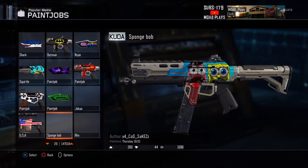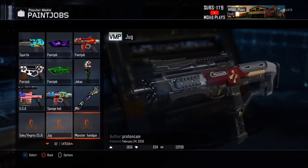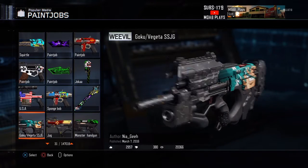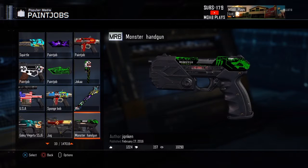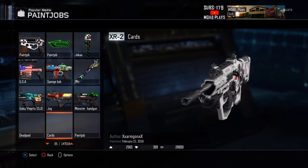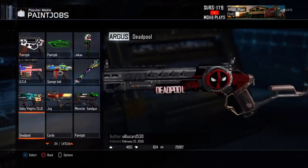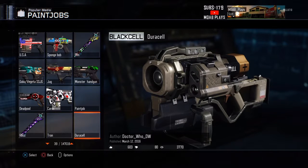USA. Spongebob and Patrick. There's a Joker one. A monster. And then we get the paint job of the shard. What the heck is this one? Oh, there's cards on it — that looks sick, I respect that. Another Deadpool one.